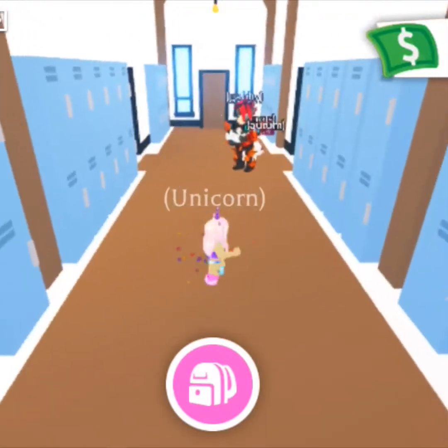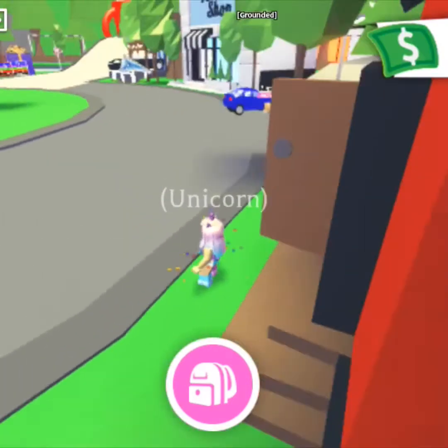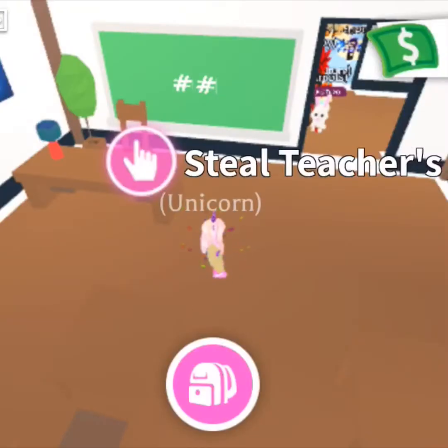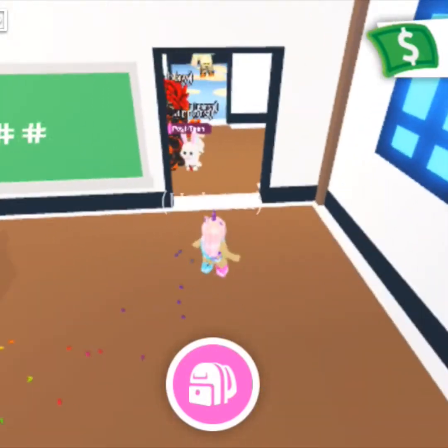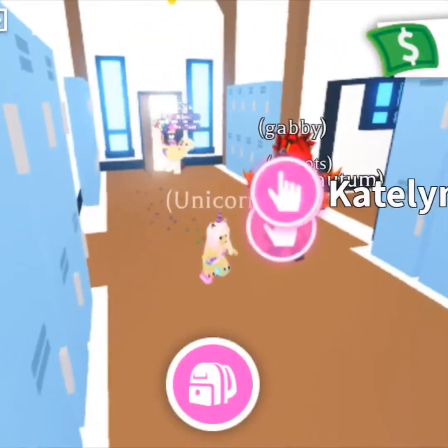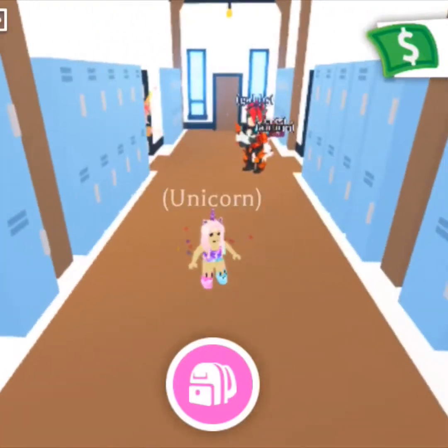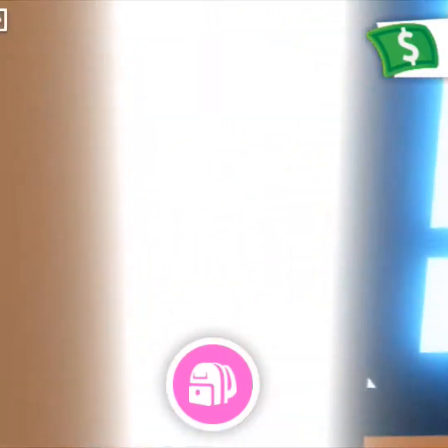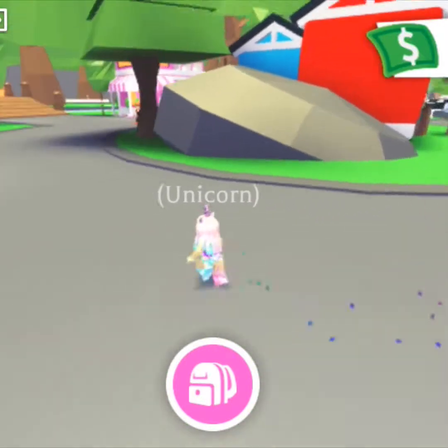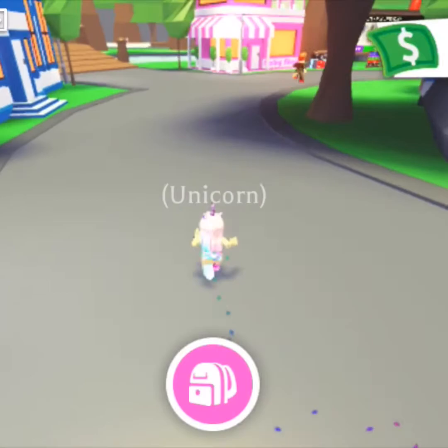This next tip is basically the same thing as free food except it's not free. You need to go to the coffee shop and buy a bunch of tea from the shop. It's two dollars each, so not that much, but it gives you food and water in case you get hungry or thirsty.